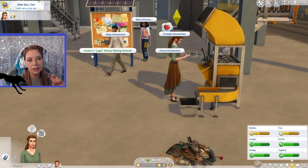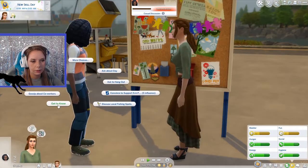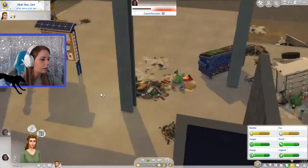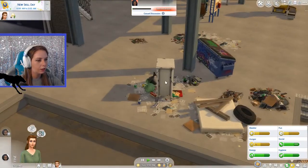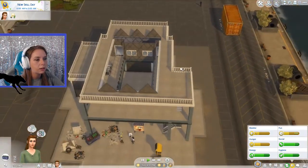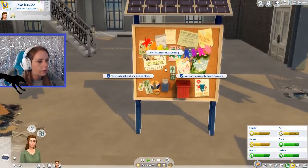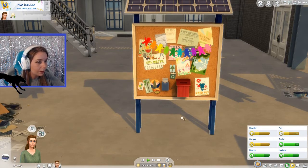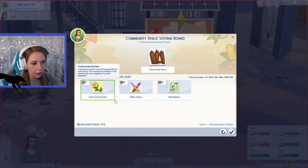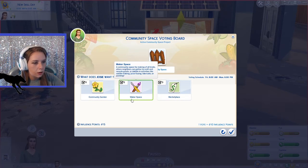Let's invest in a legal money-making scheme. Who are you? She's not going to tell us anything. There's a dresser over here but we can't do anything with it. This is a pretty empty community lot. Let's see if we can vote on the community space. We can make it a garden, a maker space, or a marketplace. A maker space is where neighbors can gather to craft recycled goods and dabble in activities like candle making, juice fizzing, fabricating, or painting.